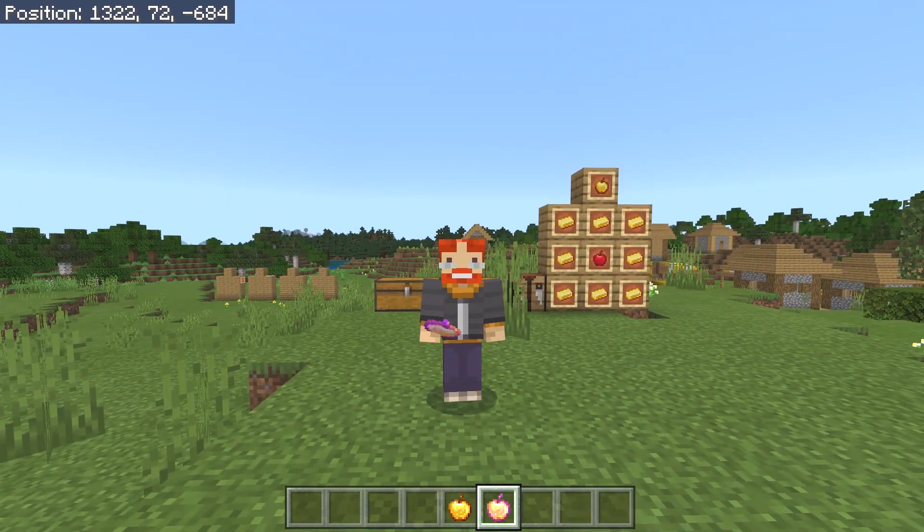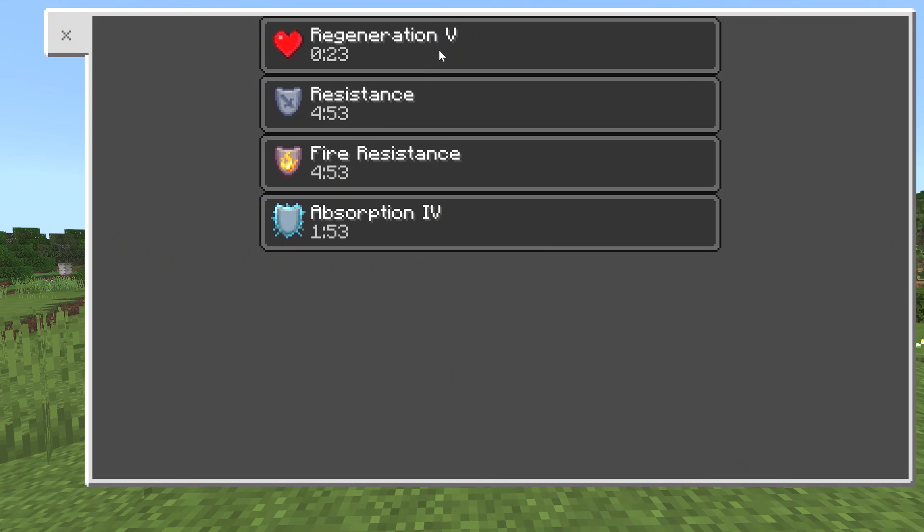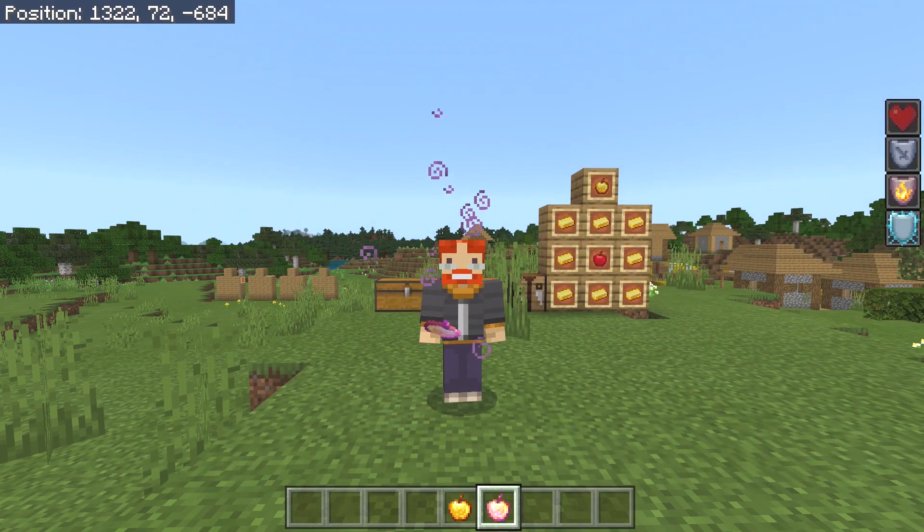It was removed from crafting for a very specific reason because it was very overpowered. We get ourselves regeneration 5, resistance, fire resistance, and absorption. It made it very overpowered when fighting different players in PvP and things like that. Now you can only find it within dungeon loot and even temples outside of the desert.